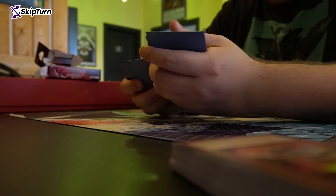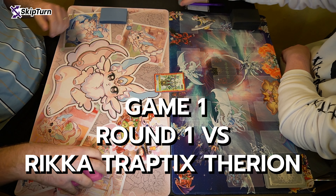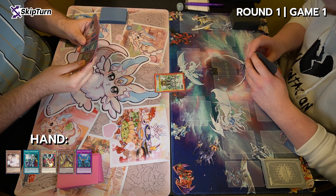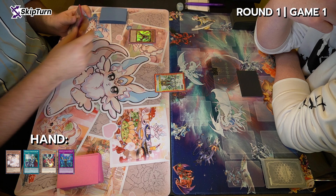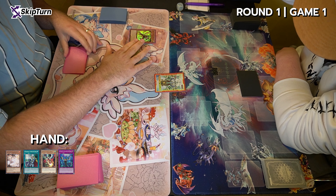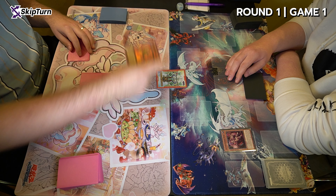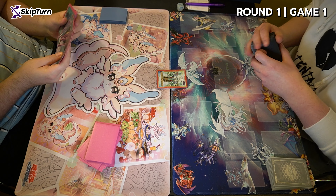Let's jump into game number one. Best of three rules, and my opponent is on Rikka Trap Tricks Therion — I've seen this around more and more. I win the die roll and go first and completely brick. I drew an assortment of my crossout targets in combination with Crossout and one Impulse. I summon the Impulse hoping to draw out a Shifter, but obviously this hand is absolute trash. With like 16 one-card starters, this is pretty uncommon.